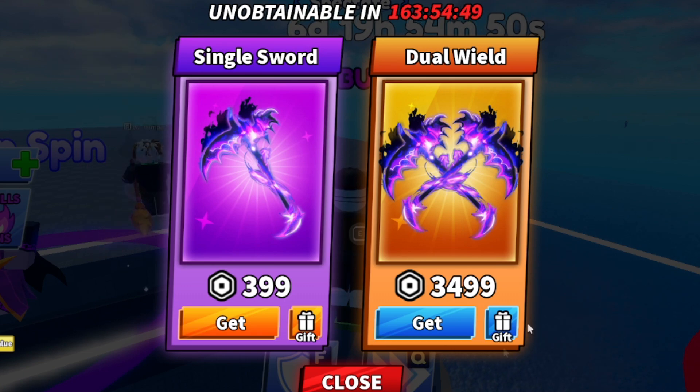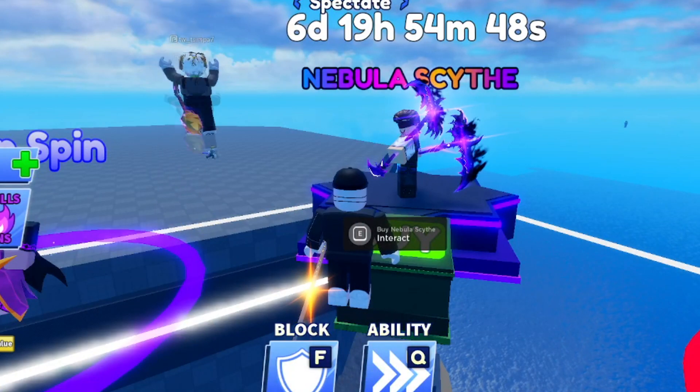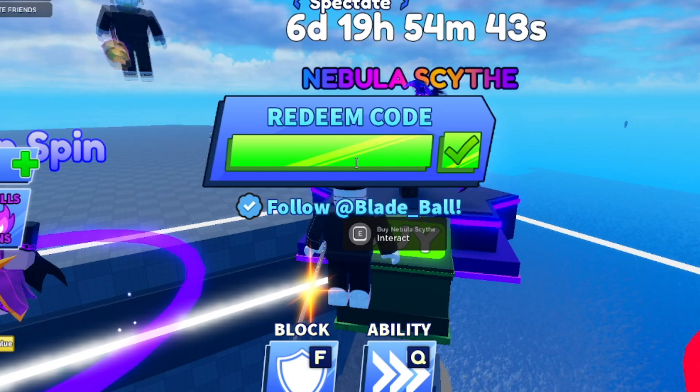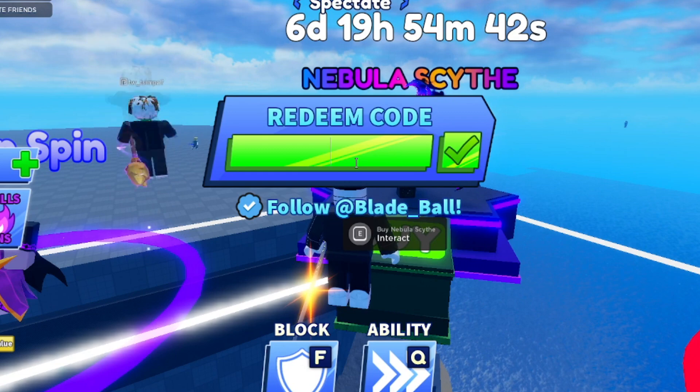Comment your username down below — if I get a lot of usernames I'll do a giveaway for one of these. Now let me show you guys the codes. To redeem codes, go to Extra, then go to Codes, and redeem them right there. I'm going from the newest to the oldest codes.